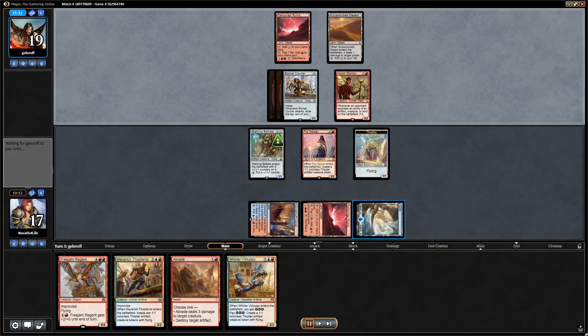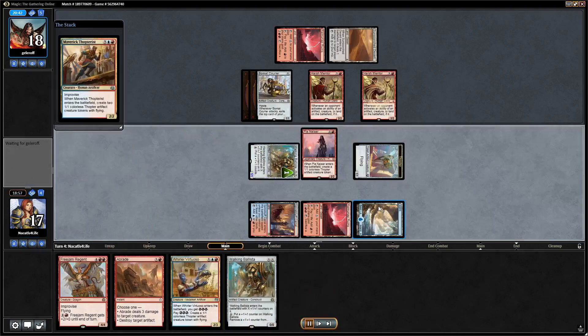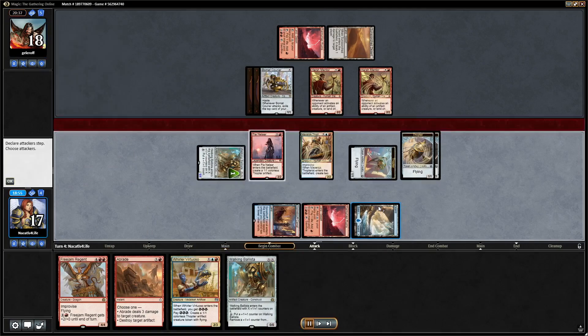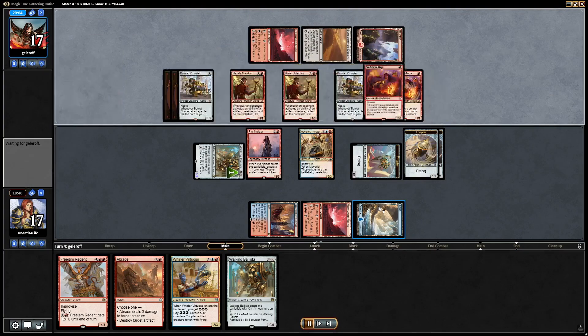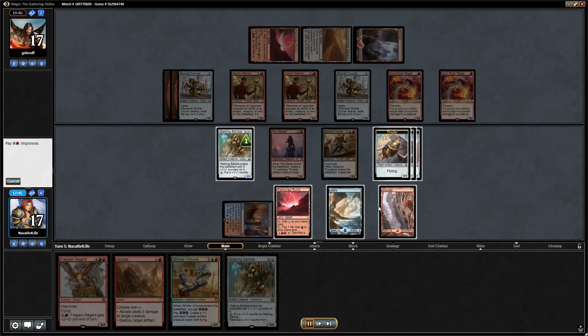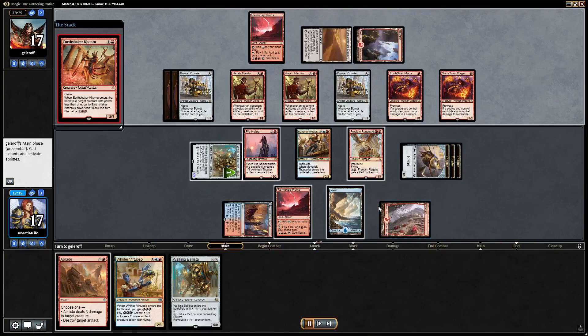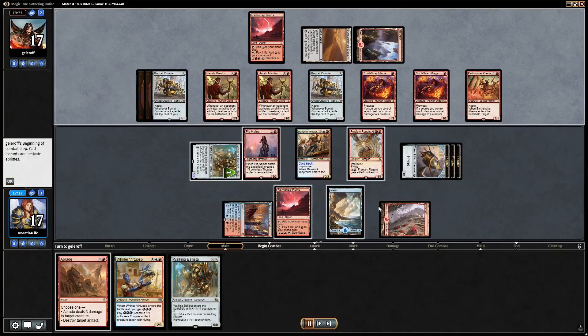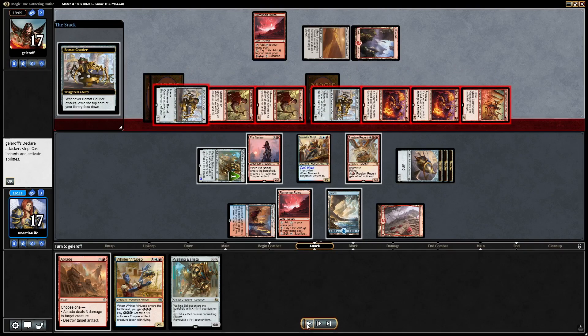We play Pia so we don't take damage making a Thopter off the Virtuoso. A second Mentor is looking rough, and we still haven't drawn that fourth land, but fortunately our artifact survived so we get Thopterist down. Now we're in the game plan of improvising a dragon into play. Our board is matched up pretty well against theirs — a bunch of one-ones and two-twos. We have something better than their creatures, and with so many Thopters we can keep up Braid mana.